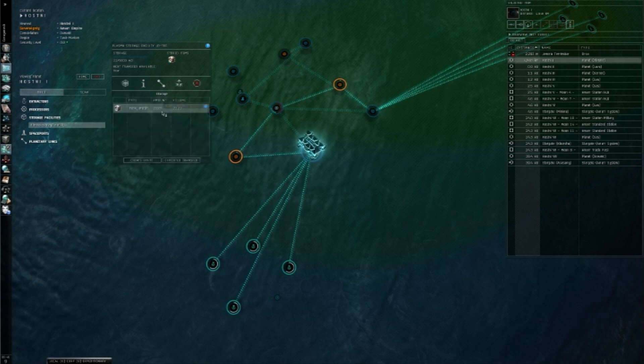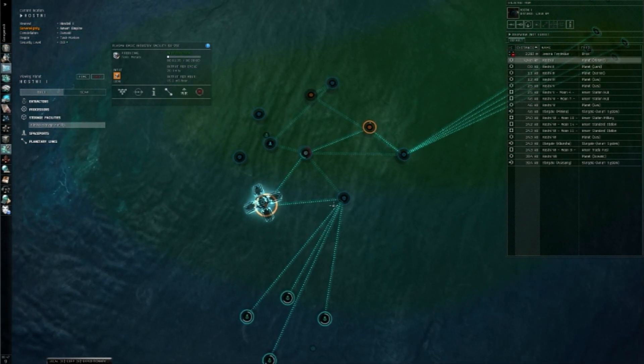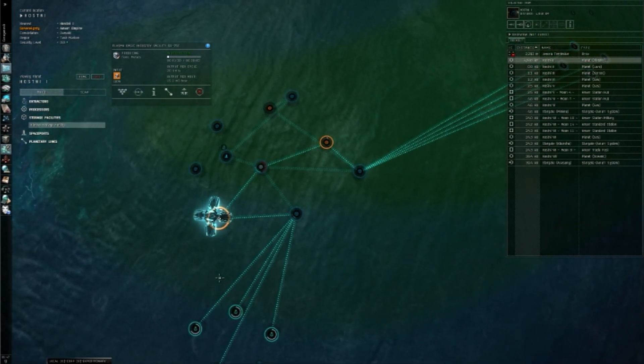What you need to do from there is go in here, select your heavy metals, and create a route over here into your industry facility. This needs to be — if you are just starting and this is the first level of production — you need to be feeding into the basic industry center, which is what we have right here.